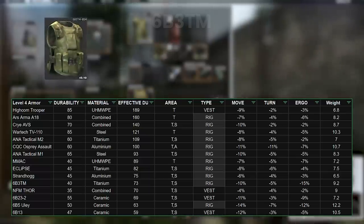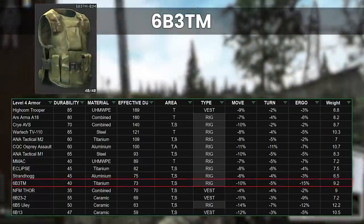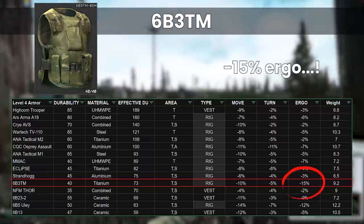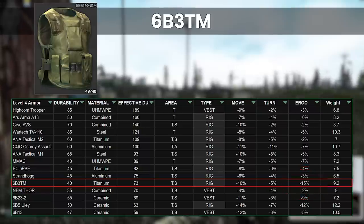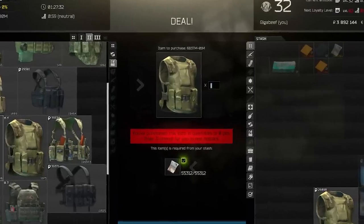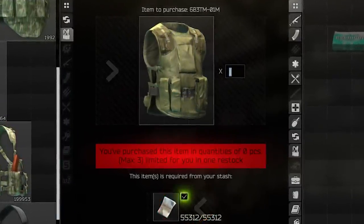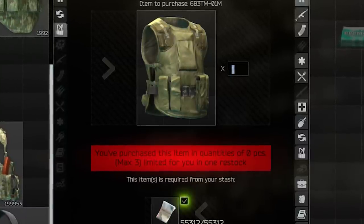On to the 6B3TM, otherwise known as the Rat Rig, which has the lowest durability, but it's not that awful. Its stats are average, except for the ergo debuff, which is pretty nasty at minus 15%, along with high weight at 9.2kg. You do get stomach protection with this one too. However, the Rat Rig shines primarily on costs, because you can buy it from Ragman 2 at 55k. This really is the baseline for class 4 protection and level 2 traders that all the others should be measured against.